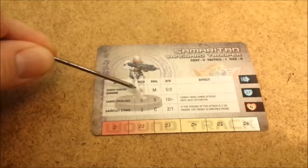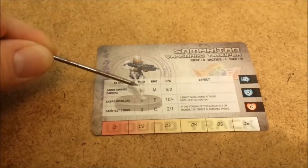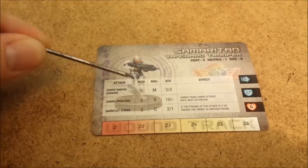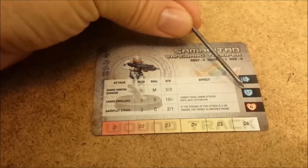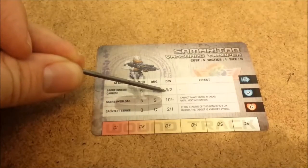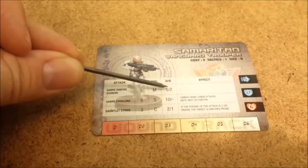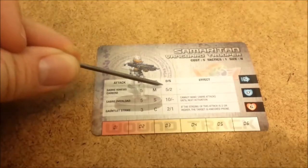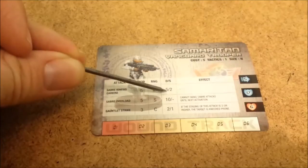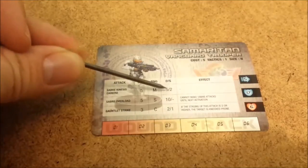Right here is the modifier that the attack does. When making an attack, you roll 3 dice, add the results to the modifier, and if the result equals or is greater than the shield value of the unit you're attacking, the attack was successful. You deal damage based on the first number in the D/S section — so you do 5 damage to that unit. The little S represents any 6s you may have rolled. For every 6 you roll, you add that as well. So if I rolled 3 dice and one was a 6, I'd do 7 damage. If I rolled two 6s, I'd do 9 damage.